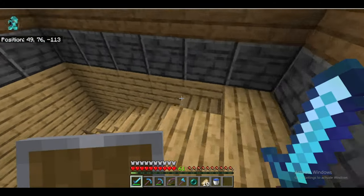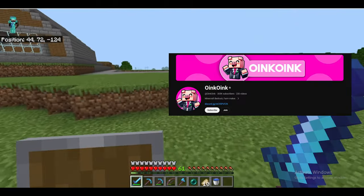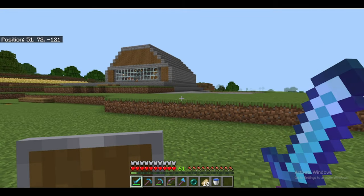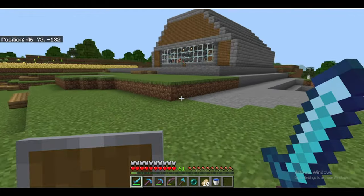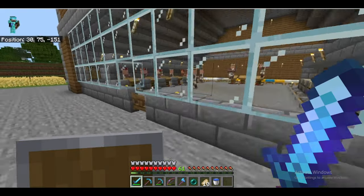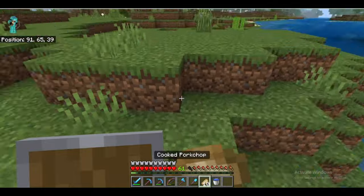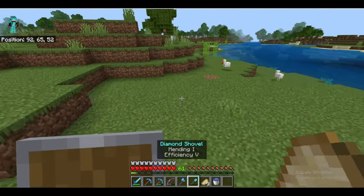Alright, so let's begin. I was told by my man Oink Oink — shoutout to him — he said to go 150 blocks away from the villagers area. So that's the villagers area, let me start counting and go 150 blocks away. Yeah, that's it, that's 150 blocks away from the villagers area.